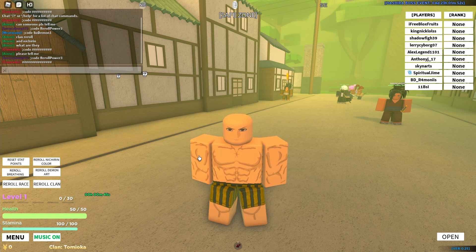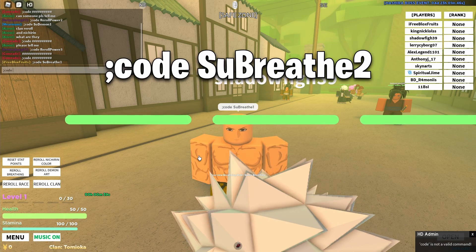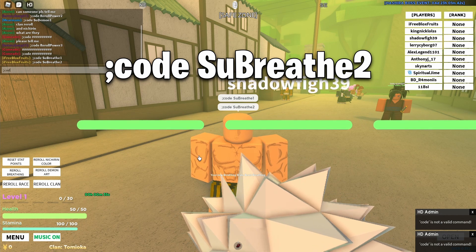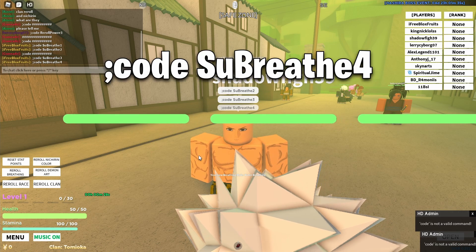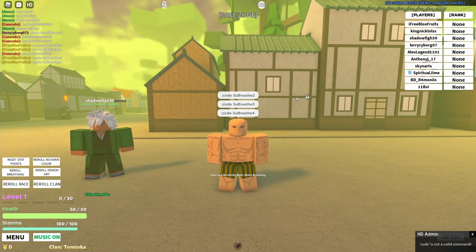Alright, let's get to these codes. The first code is su_breath1 — that's water breathing. Then we have su_breath2, su_breath3, and su_breath4. That's all the breathing style codes we have for this update.